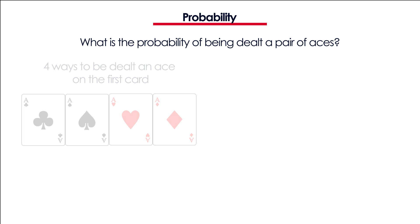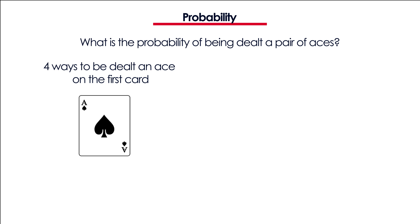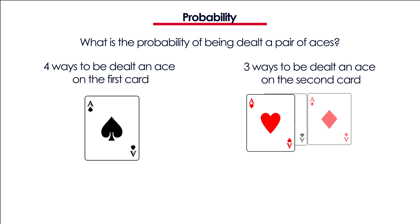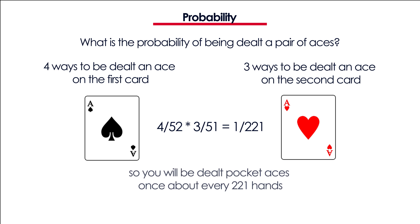Let's go through another example. What is the probability of being dealt a pair of aces? There are 4 ways to be dealt an ace for the first card, and there are 3 ways of getting dealt an ace on the second card. So the probability is 4 over 52 times 3 over 51, which is 1 over 221. So you will be dealt pocket aces roughly every 221 hands. The probability is the same for every pocket pair.